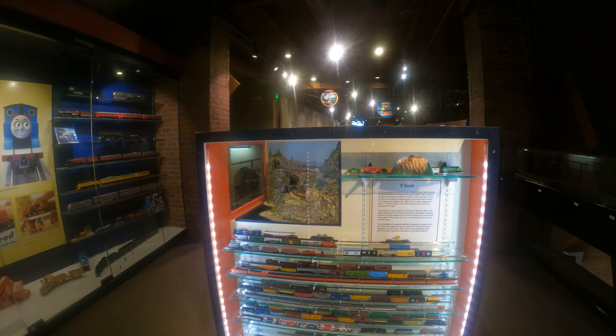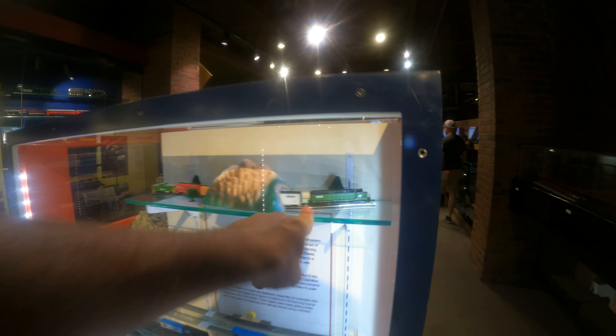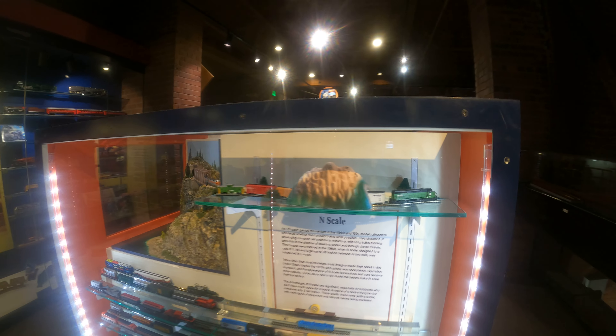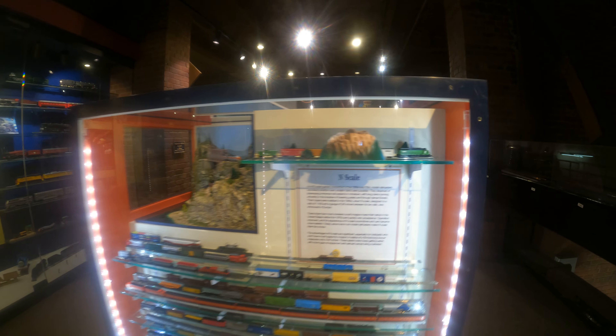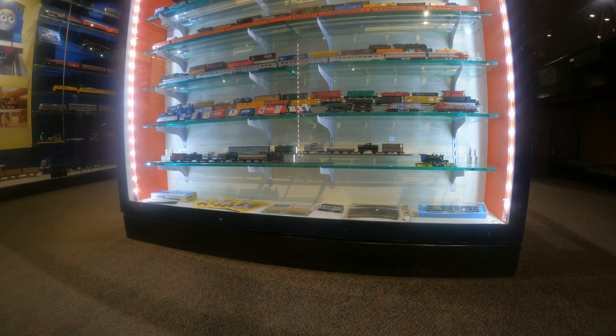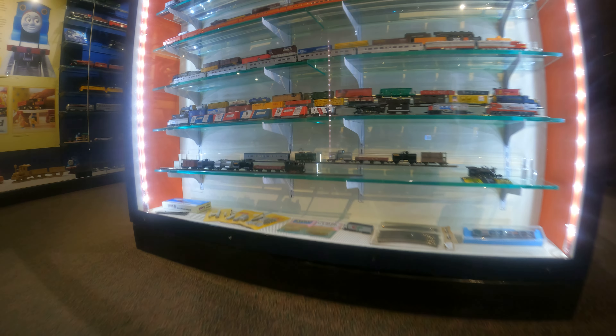N scale. N is really small. There's the Burlington Northern — I love that black, white, and yellow of the original Burlington Northern. This is before it was Burlington Northern Santa Fe. Look at all those cute little locomotives. So small. Very fragile. And the triple — look at that, three-layer car carrier. My brother calls them parking lots.